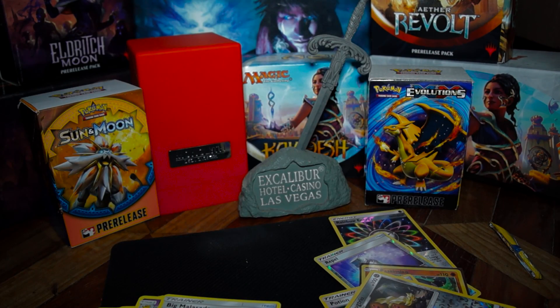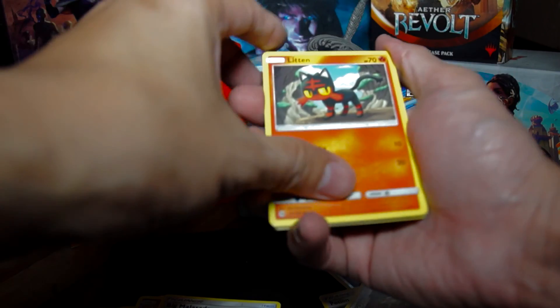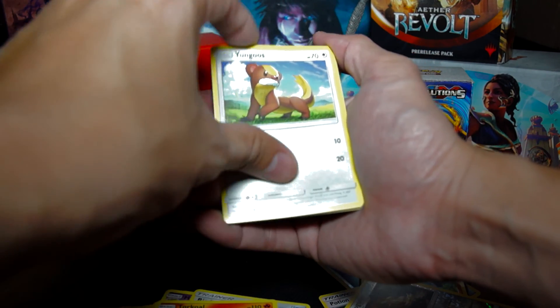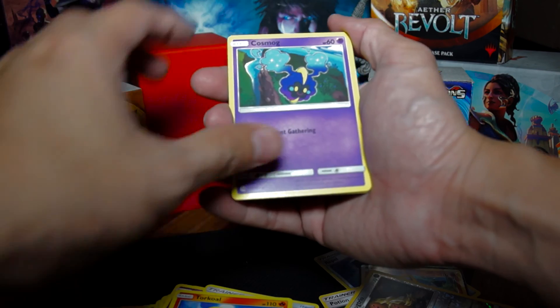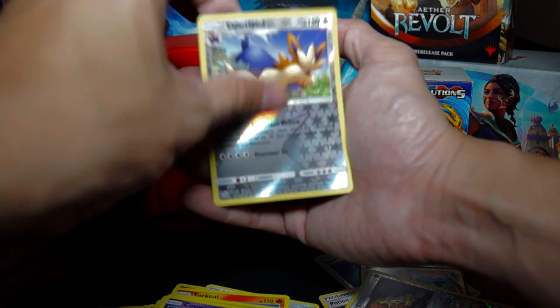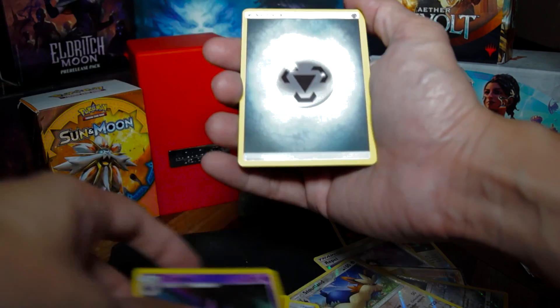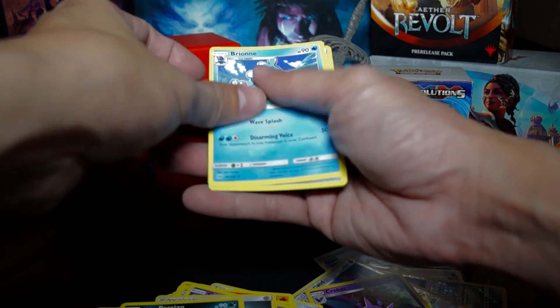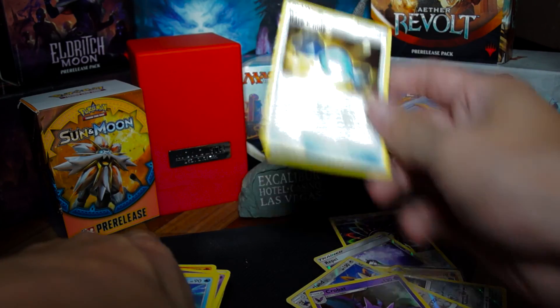Okay, still can't open it. Here we go. Last pack — pack eight: Litten, Turtonator, Yungoos, Rowlet, Cosmog, Stoutland, Crobat, Energy, Alolan Persian, Bruxish, and a Rare Candy.